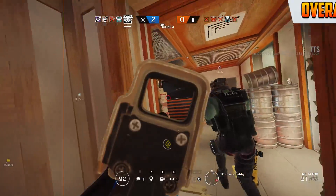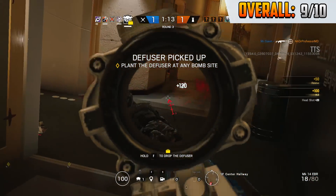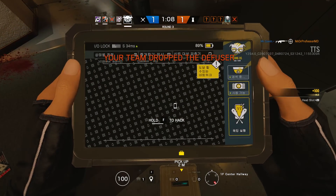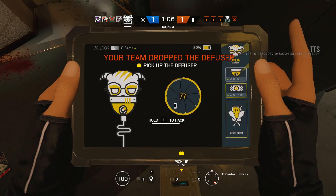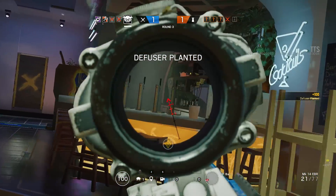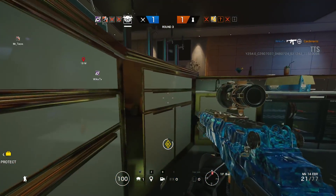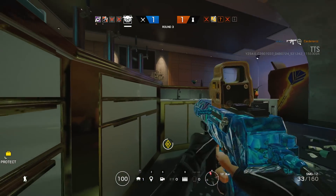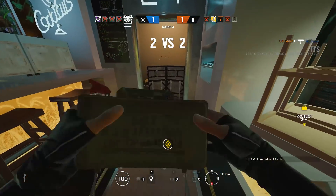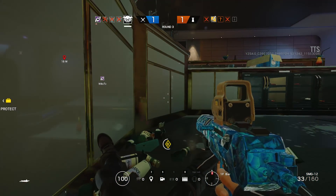Looking at her overall score, Dokkaebi gets a perfect 9 out of 10. She can be somewhat overrated and isn't necessarily the most needed operator, but she is amazing for gathering information. The biggest reasons to use her are countering Valkyrie, finding enemies on last-second pushes, and causing panic in a 2v2 when time is running out. She really punishes the defending team for roaming, especially if they're out alone and you hack their phone to access the cameras.